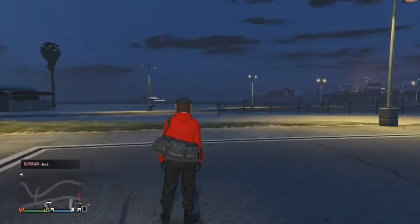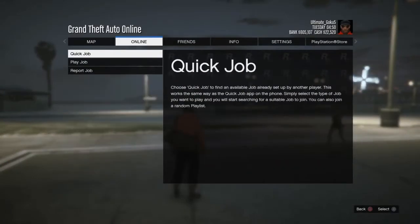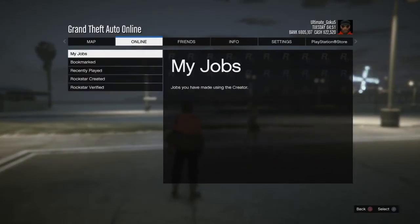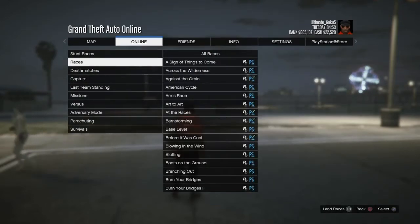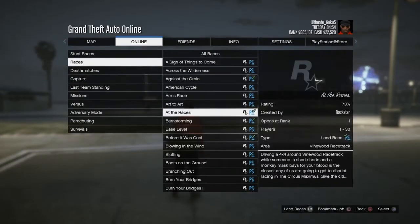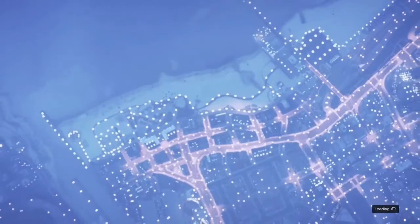What you want to do is go up to your menu, go to Online, go to Jobs, Play Job, and then from there go to Rockstar Created. Then go over to Races and make sure you pick the race called 'At The Races'. Then just start up the job and wait for it to load.